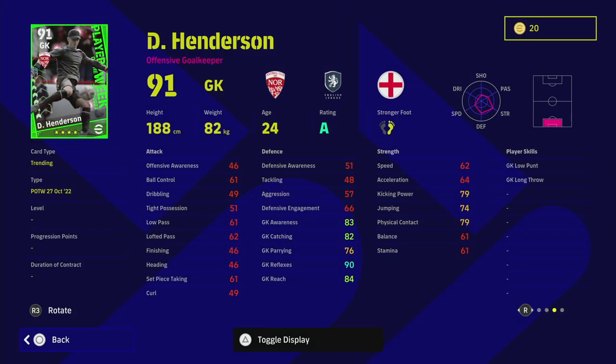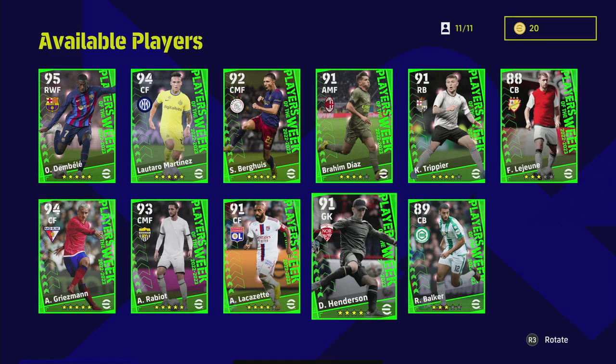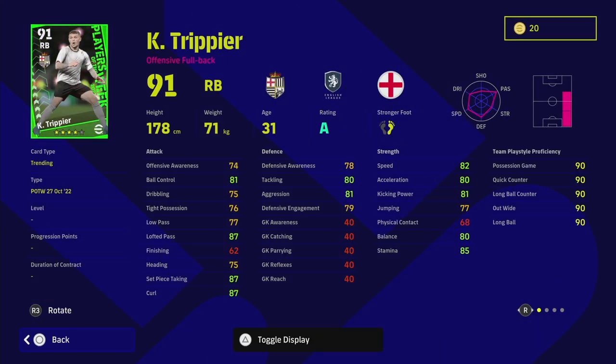Henderson has 90 reflexes — very good. This guy could be end game except he has standard form. He does have a low punt, which is extremely useful if you don't have a giant team, as the meta is all about keeping it on the floor, passing and moving. His jumping, kicking power, and physical contact will be good around the box, but any goalkeeper can make stupid saves or be unstoppable some games. I still recommend Donnarumma above anybody else.